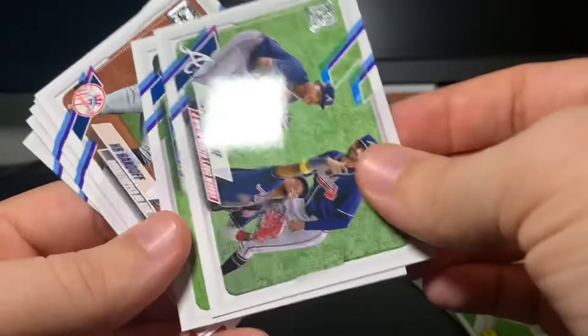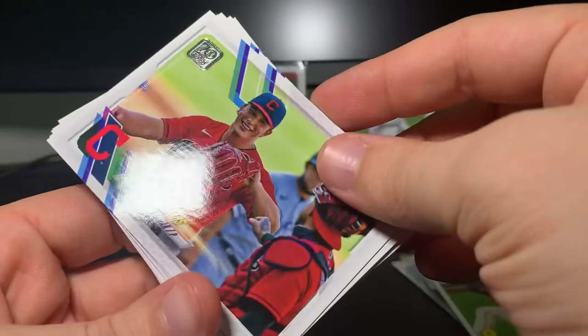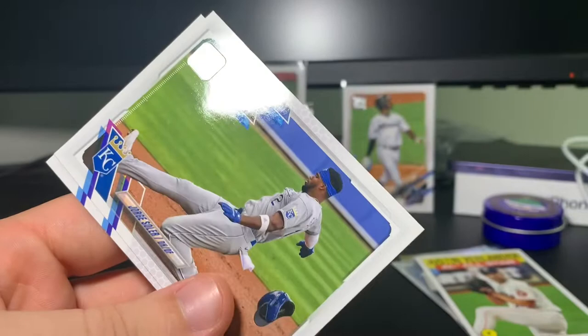Eddie Rosario. Hanser Alberto home run — hand sanitizer, that's great. A nice one for the Judge PC too — I can see he's on there. James Karinchak, Ryan Weathers rookie — another guy people are looking at. The Blue Jays, Gio Urshela, Matt Barnes, Alex Young, Jorge Soler, and we ended on Johan Oviedo.